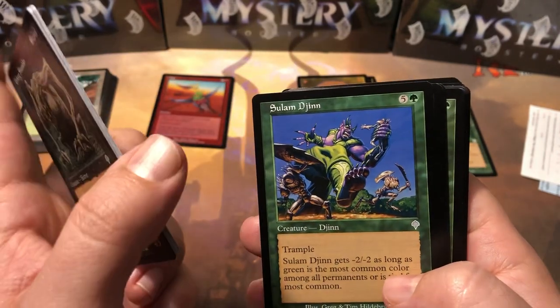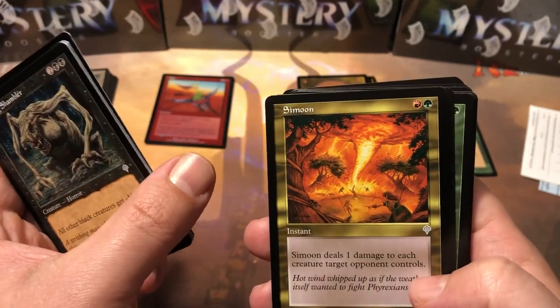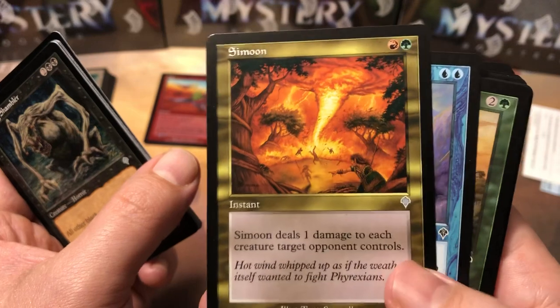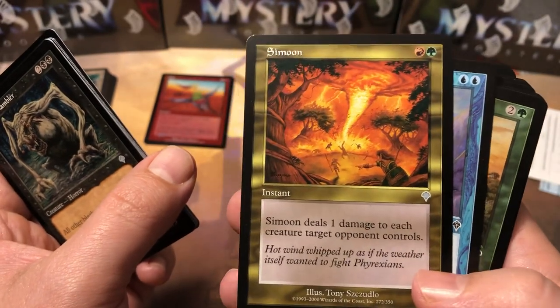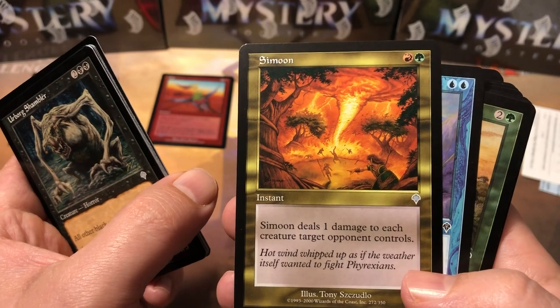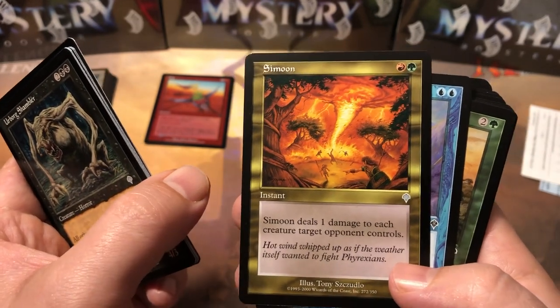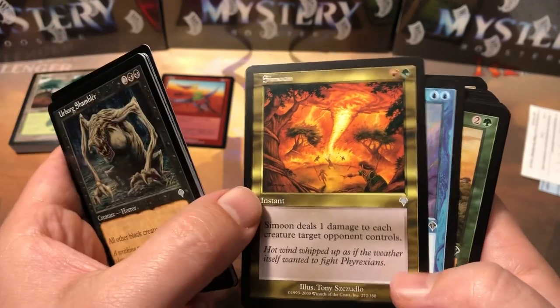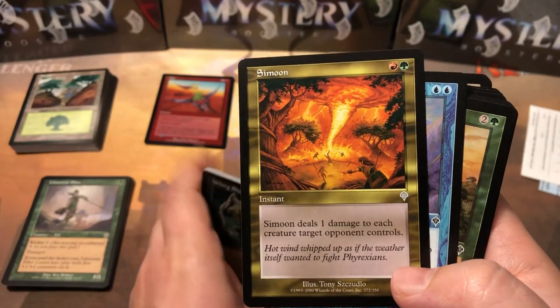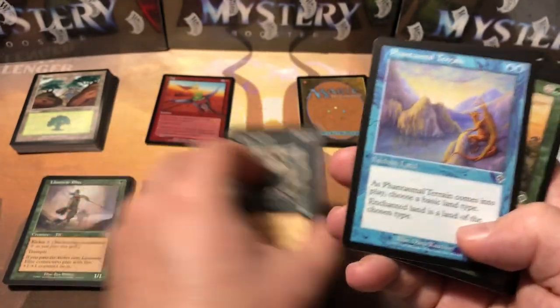There's a lot of Djinn in here — I believe there's a Djinn for each color in this set. Simoon — this was pretty handy back in the day. I used to run this in some of my red and green decks because it deals one damage to each creature target opponent controls and it's only a two-drop. So that board wipes all those white weenie decks, and it would be pretty effective against mono-red right now with all those Cavalcade decks with the little 1/1s coming at you.